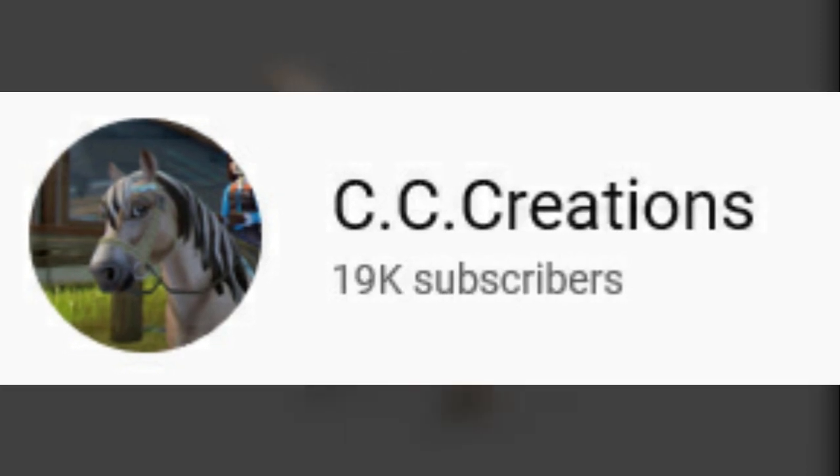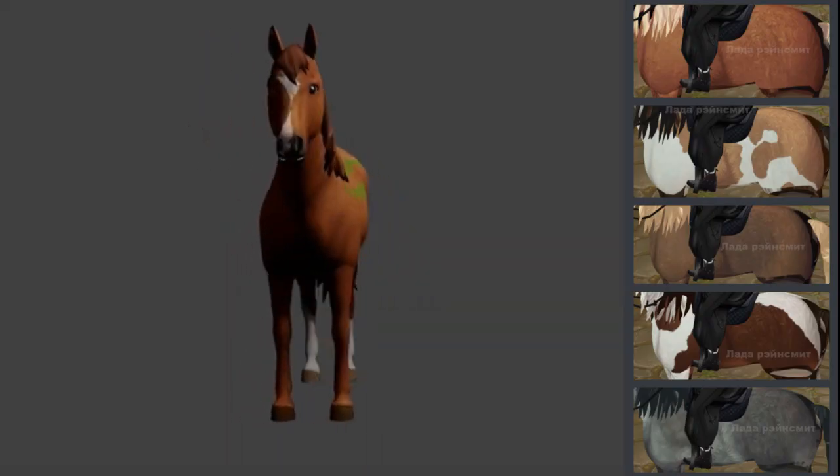The first part of the video is going to cover the new coat colors for the Bashkir curly horses. This is gonna be a spoiler, so if you don't want to see them, don't watch. But some people like to see them before they're released so they can decide what to save for. These coat colors will be shown on the Shinko Teague pony model just to give you an idea of what they'll look like. The video is from CC Creations, whose link I'll leave down below.